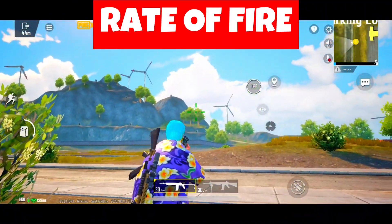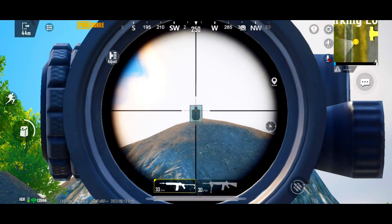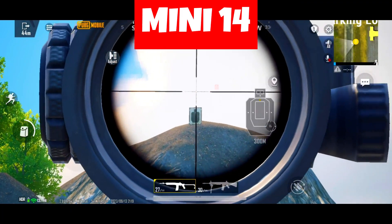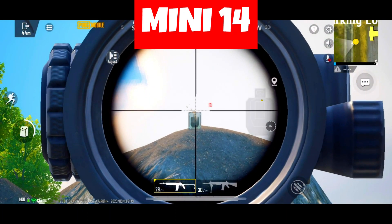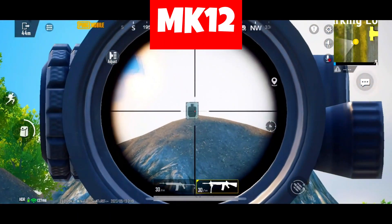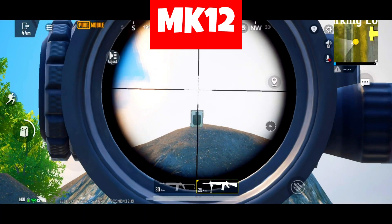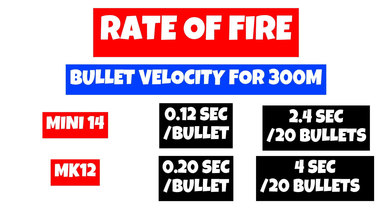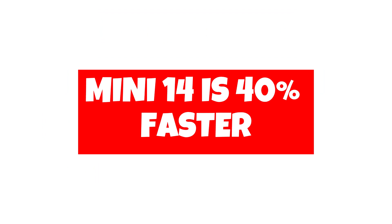We will check bullet velocity since both are DMRs, testing at maximum mid and long range — shooting from 300 meters. First the Mini-14, then the MK-12. The Mini-14 takes 0.12 seconds to travel 300 meters, and 2.4 seconds for 20 bullets. The MK-12 takes 0.2 seconds, and 4 seconds for 20 bullets. So the Mini-14 is 40% faster.